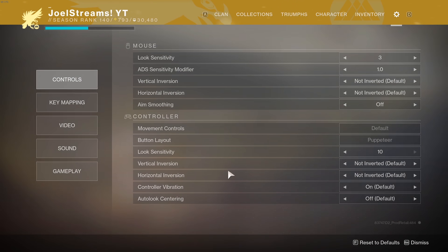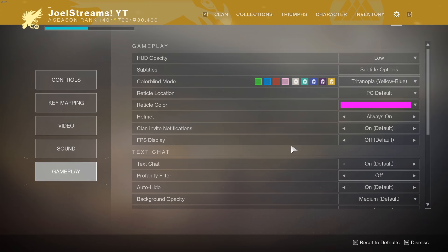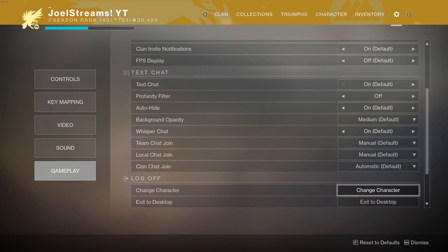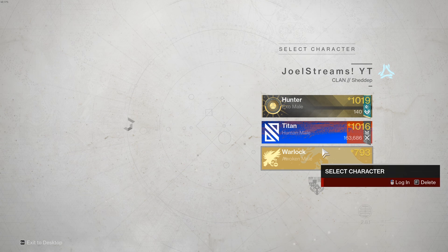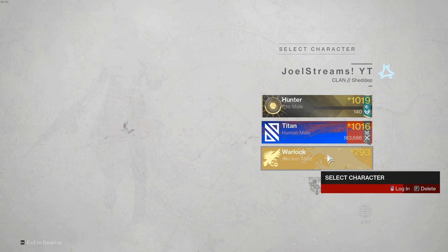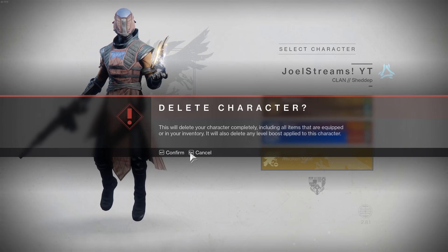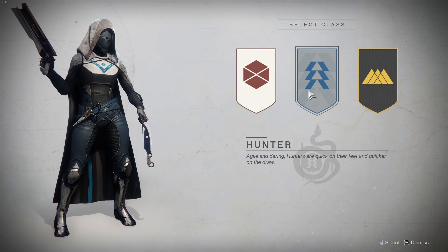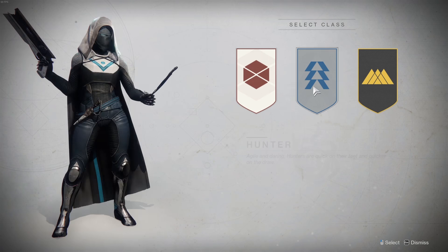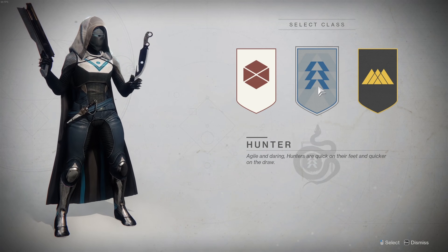To repeat the cycle, go into settings, change your character, go back to orbit or the main menu, delete the character, and do the same thing again. It's really that simple. If this helped, be sure to leave a like, comment, and subscribe. Thanks and have a good one!